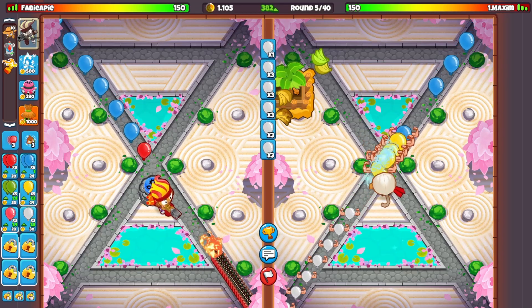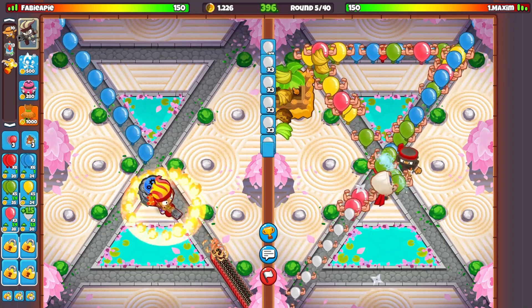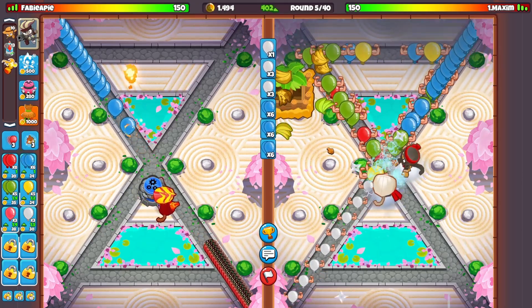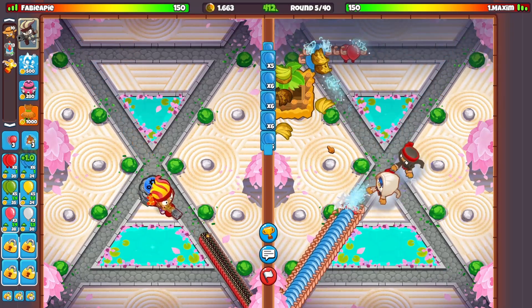He's going for a banana farm now — I'm just going to see if I can punish him by sending some bloons, because he only has the ninja. As you can see he can't fully defend against that, so I'll send a couple to pressure him into spending money on defenses instead of the banana farm. He even had the tower boost, so it's great that he wasted it. I'll go back to normal ECO.